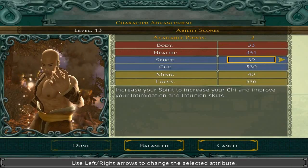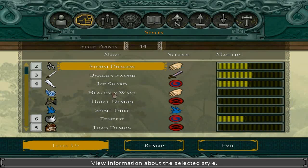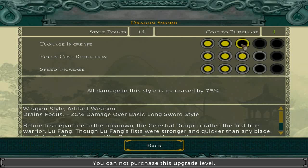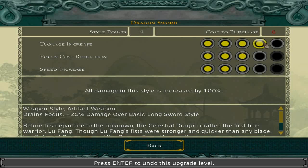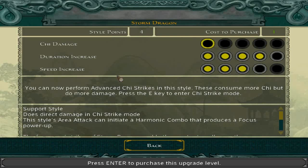Let's go ahead and take care of that now. 14 style points. Now, in case you've been wondering why I haven't been putting points into Toad Demon — there's no point. I will be getting a much, much better transformation style later on, and I'm going to be saving points for it. So that is why Toad Demon is staying at the very bottom. It's good enough for now, for when I desperately need to transform, but it's not really that great. It's better than the Horse Demon. So anyways, I think we are going to put these 14 points into our Dragon Sword. We've been using it a lot and we're going to continue using it a lot. Increase the focus cost reduction.